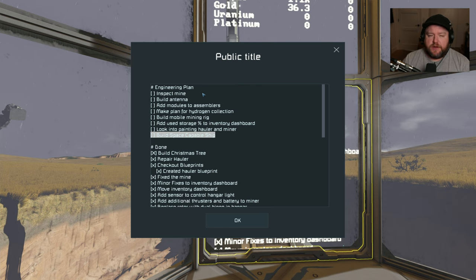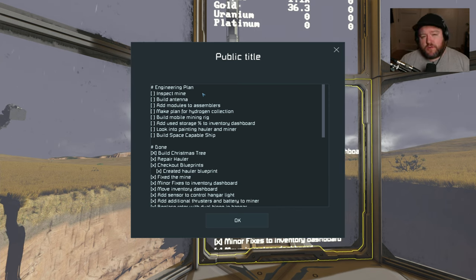We have the built space-capable ship. Moving into the next year, that's like my main goal to get done as soon as possible, and we want to prepare for that. One of the big things we really need to do is figure out how hydrogen works. I have not worked with hydrogen before, so I need to figure out how to produce it, how to store it, and where to get the ice to produce it.